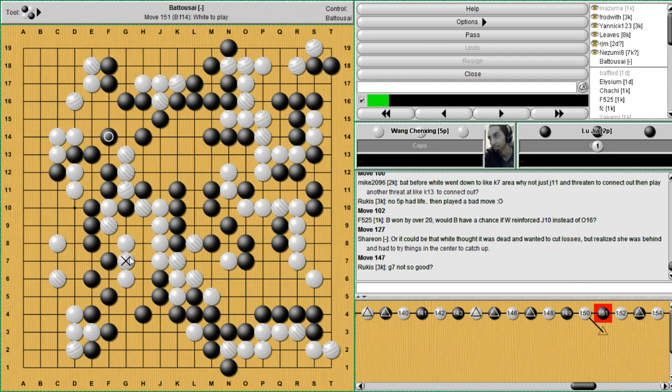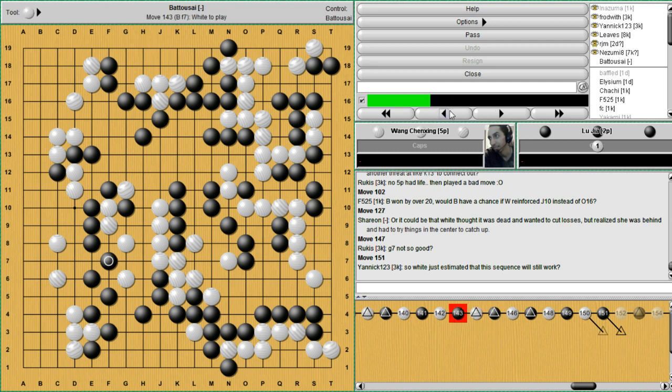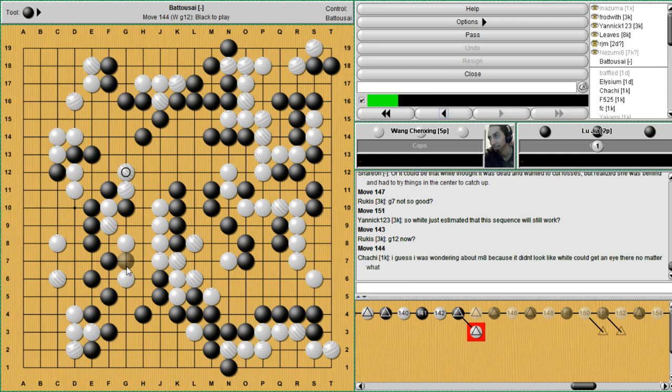G7 not so good. When did that actually get played? You're voting G12 now — for white. Without G7, you're not going to make two eyes there anyway. Not sure where you're going with this, and when you go back and play it we still have this. So we're still dead — this is just like kind of changing the order of the moves around. It looks like we're still really, really in trouble.